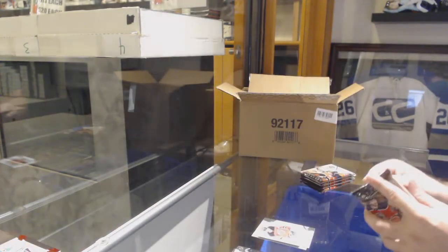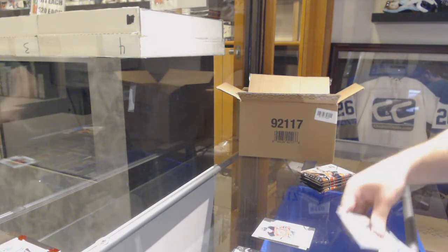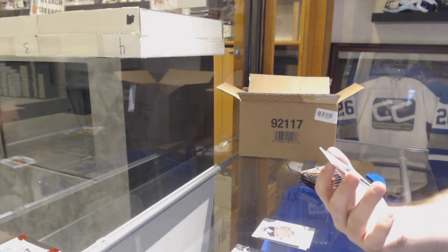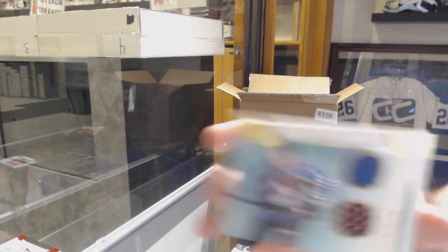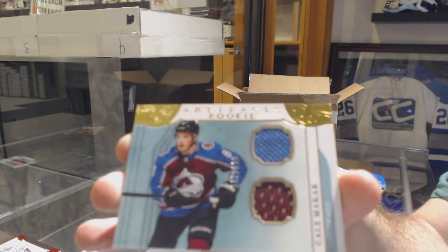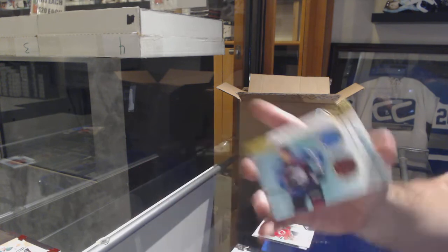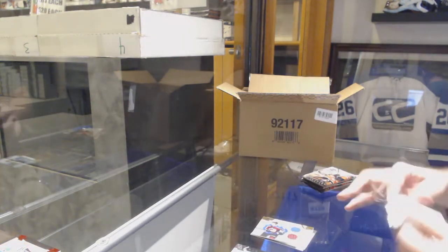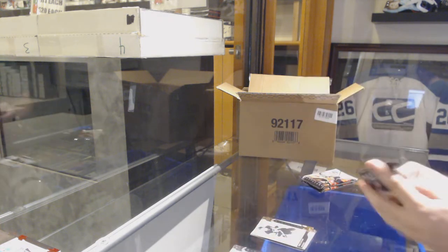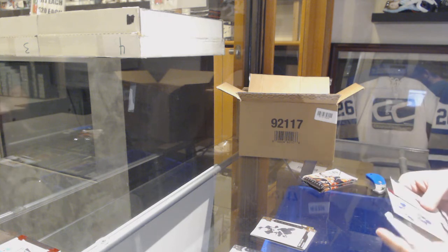$9.99. For the Avalanche, horizontal dual rookie jersey to $1.99 — Kale Makar! So remember when I said Colorado, how I'm kind of shocked that they are still available? This is the reason why — he is one of the biggest rookies and he is all over this product. $2.99 for the Penguins of Kris Letang. If you have him in Master No. 1, well then you're a happy camper.